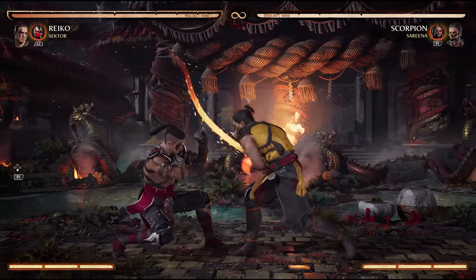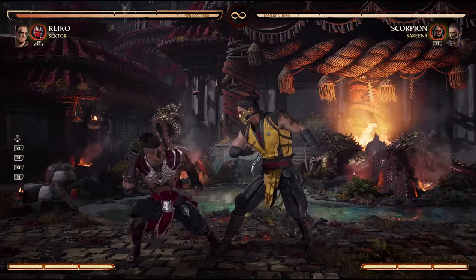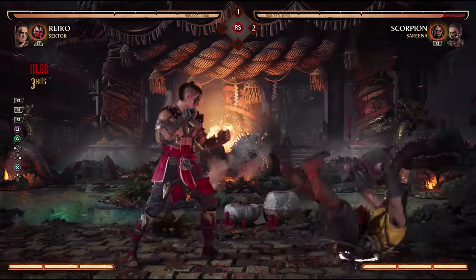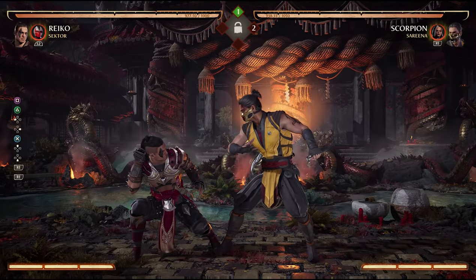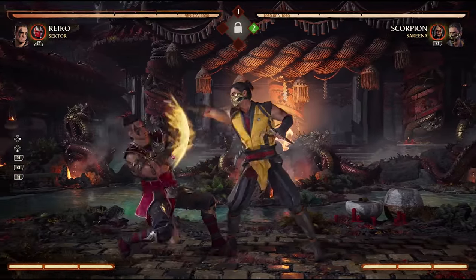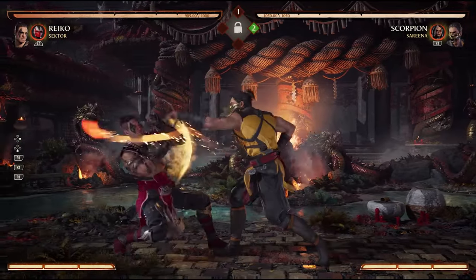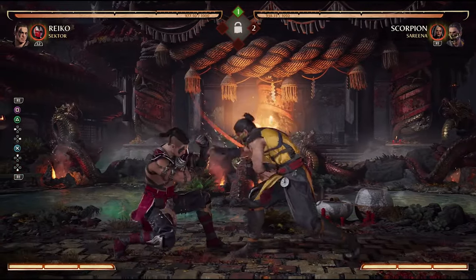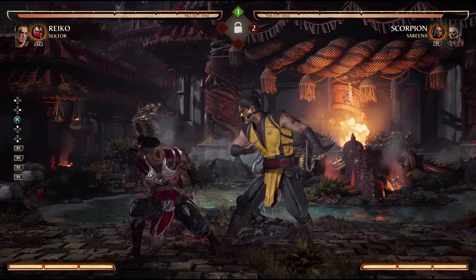There's also a form of micro ducking called micro duck OS — for option select — and it's a way to use micro ducks against grabs, but also protect yourself from incoming mids and lows. This is done from the previous situations I mentioned, where you quickly duck without blocking, but instead of immediately throwing out a jab string of your own, you block. This means that you avoid the first frames of the grab, but you block in time for the mid or low option. So you could punish the grab or block the mid — you're covering both options with the same input timing. However, you won't get to interrupt a jab string because now you're blocking — it doesn't cover everything.